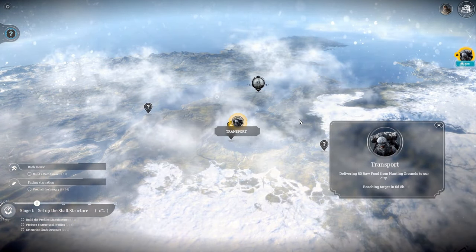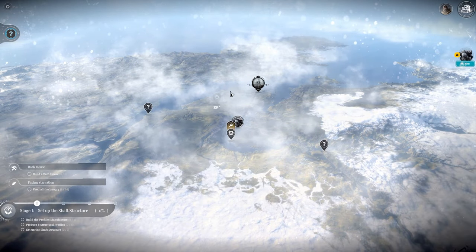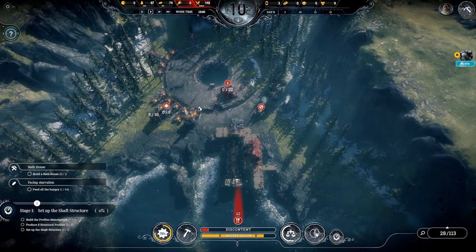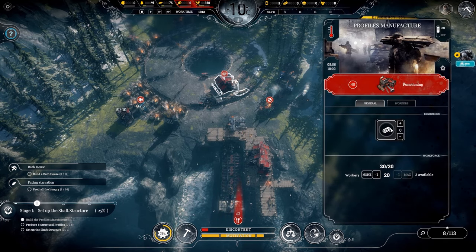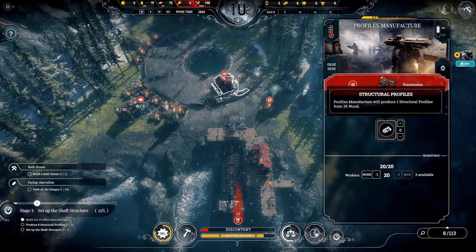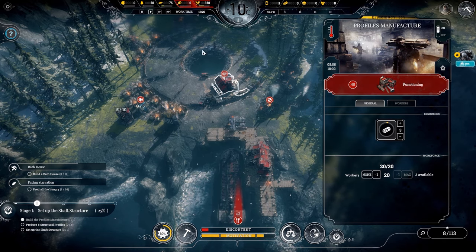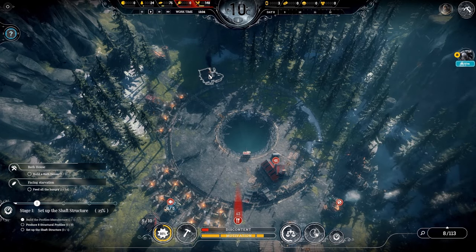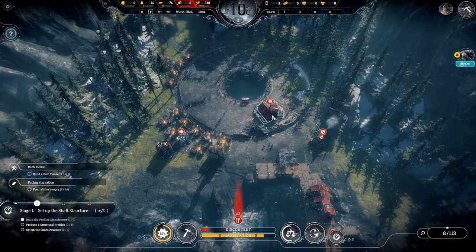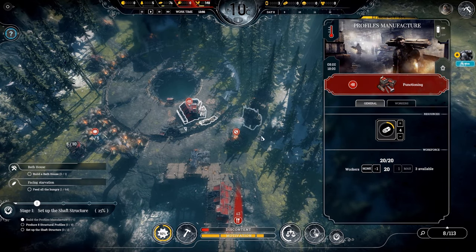I was wondering if I could move the foragers elsewhere if I feel comfortable with how much food I have. We're starting to produce structural profiles — 25 wood makes one, and we need eight total. We can only do three right now, but let's get to work. We can always reduce workers and get a refund, so let's go ahead and max out production.